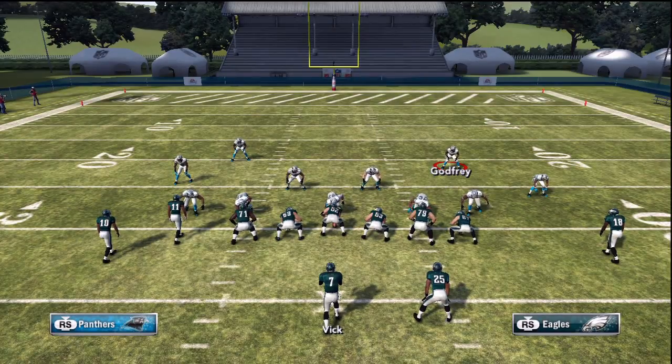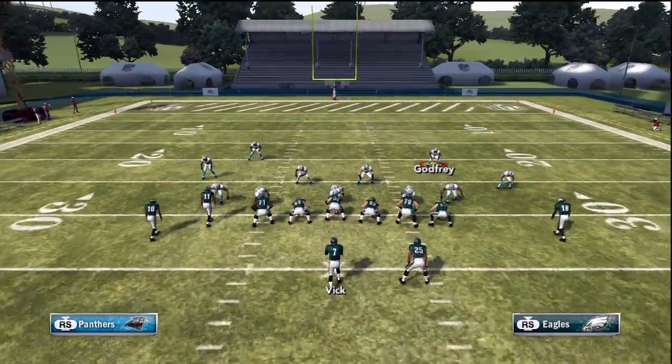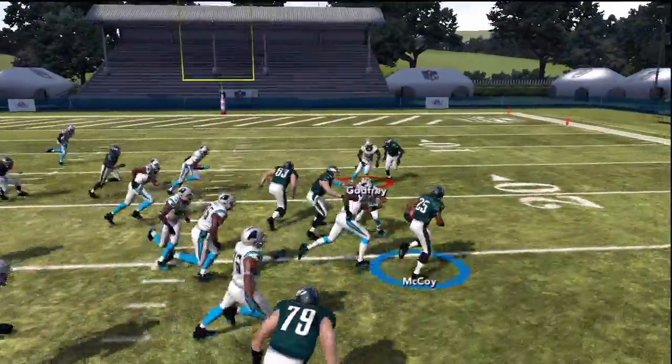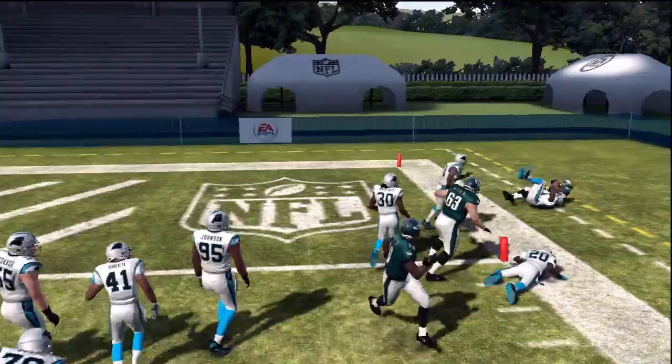What's going on everybody? This is your boy The Truth, and in this AM tip we're back for the fifth and final play in the tight doubles on five play mini scheme. This is the halfback draw — as you can see right here, we're going to start it off with the halfback draw and we're going to do the exact same motion that we've been doing this entire mini scheme.